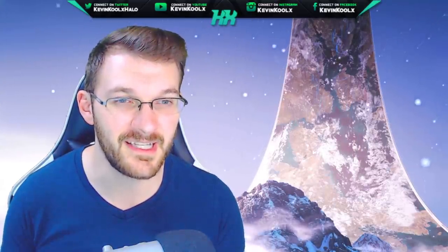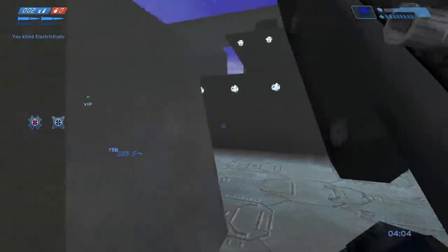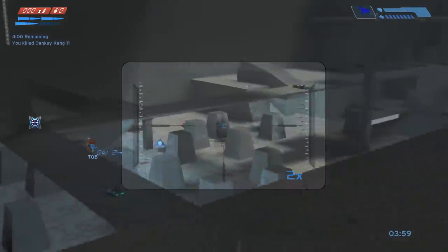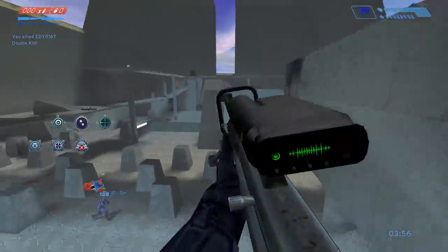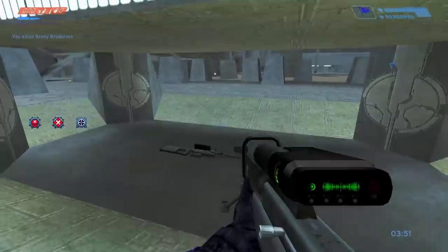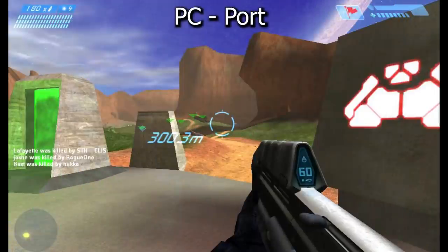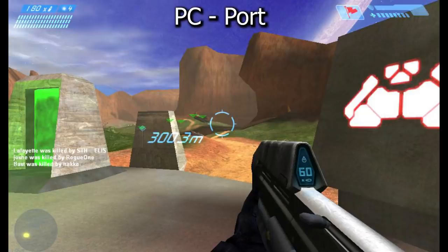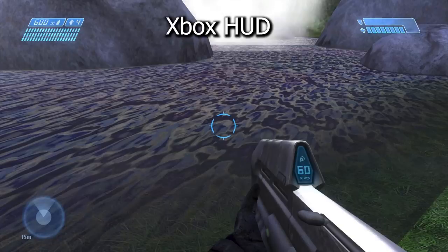Another feature people have been requesting is going back to the original HUD from the original console version. The version of CE we play on MCC is actually the PC port from Gearbox, which has some unique aspects. You can see in the side-by-side images how the UI looks totally different — when you see it side by side you definitely notice the differences, and having that classic HUD gives you the same feel of playing CE again, which is kind of the whole idea of the MCC.